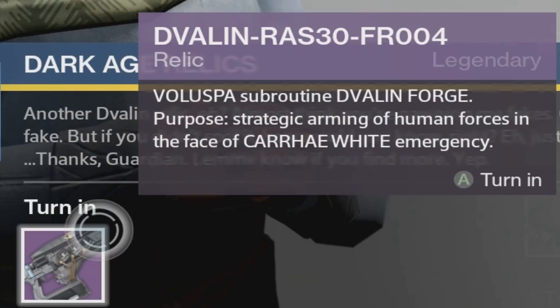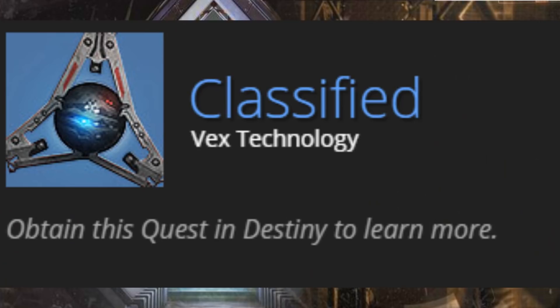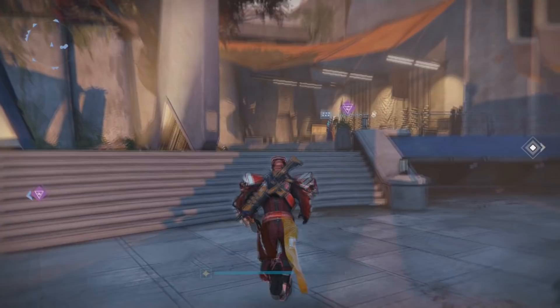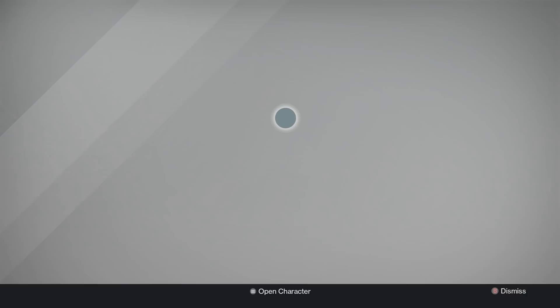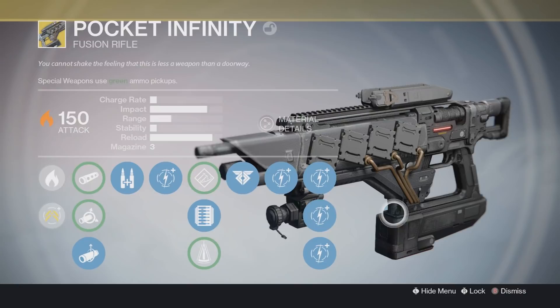For the next clue, the 'RAS' that can be seen with these relics is also a clear indicator pointing toward Rasputin. For the next clue, there is this classified quest item. It is unknown at the moment what it exactly does, but what we can tell is that it involves Vex technology. Rasputin made the Pocket Infinity, ACD/0 Feedback Fences, and the Sleeper Simulant all out of Vex technology and parts of his Warsat. This quest item is speculated to be used to get the Sleeper Simulant, and I believe it will begin with the Gunsmith, who will send us out on a quest to retrieve it — just like Praedyth did in the Ishtar Sink to create the Pocket Infinity.